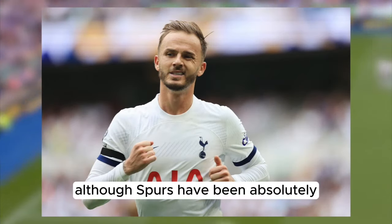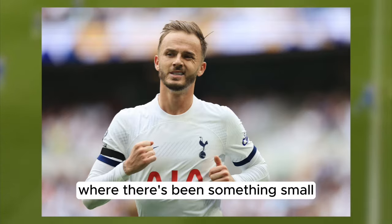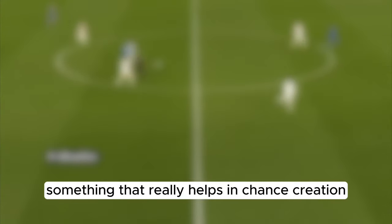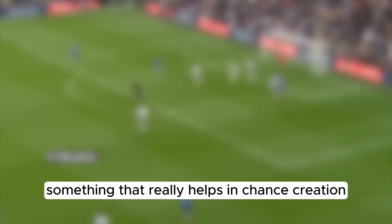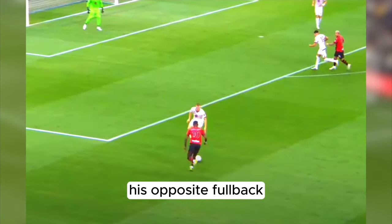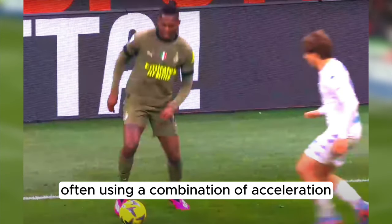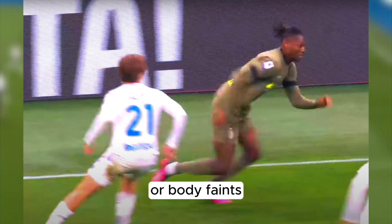Although Spurs have been absolutely excellent this season, there have been some clear examples of times where there has been something small missing from that front three — something that really helps in chance creation, especially against low blocks. That is a winger who can consistently stand off his opposite fullback and dribble past them, often using a combination of acceleration and ball manipulation or body feints.